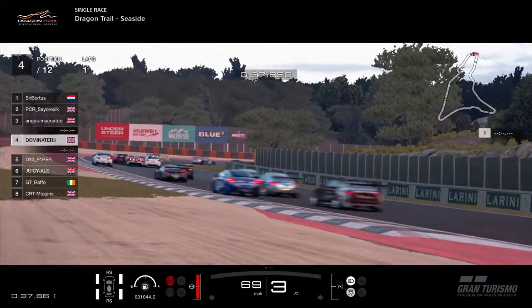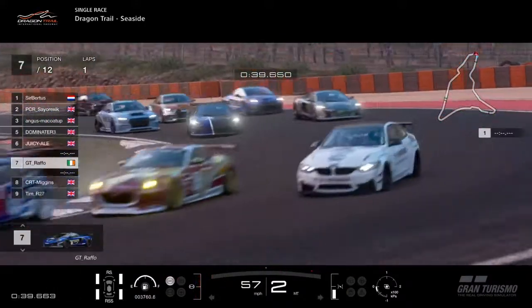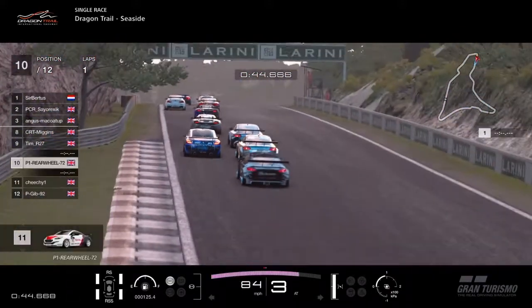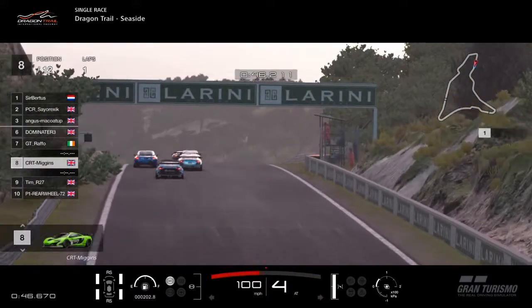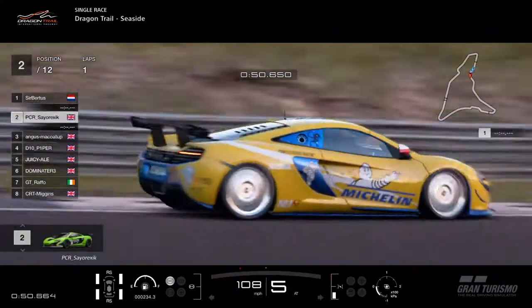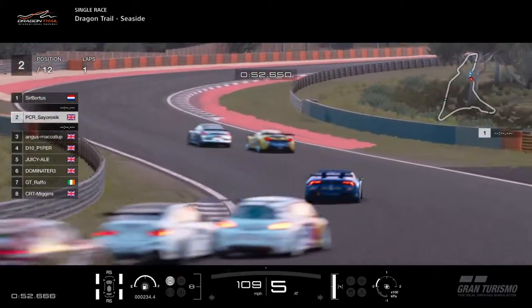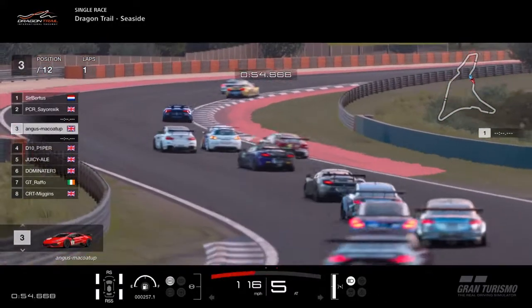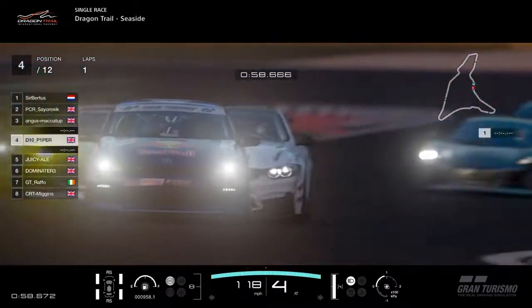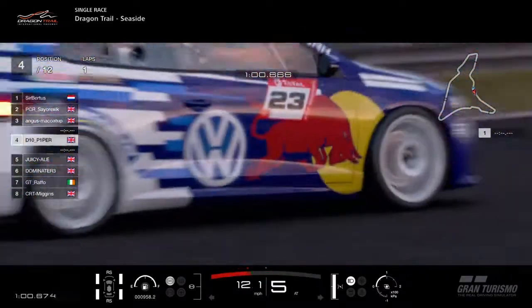We will, of course, have a proper go-through of everyone as the race progresses. People just try and sort themselves out. There are quite a few TTs in there — three there in the Peugeot. At the minute the race is dominated by a Porsche and a McLaren, with Angus McCoy in the Lamborghini not too far away in the background. We've got Piper then in the VW.